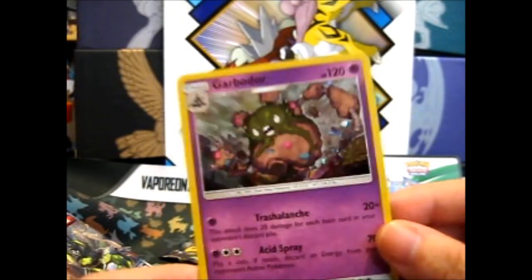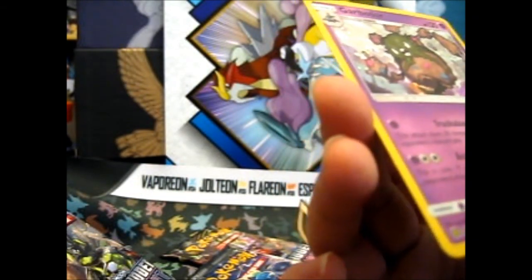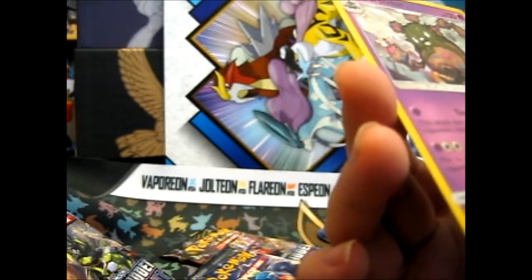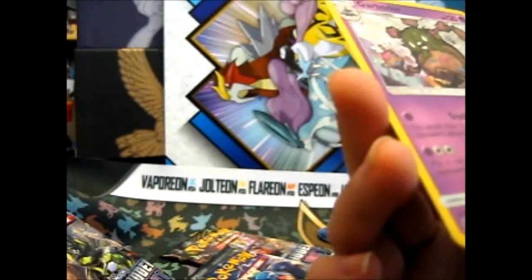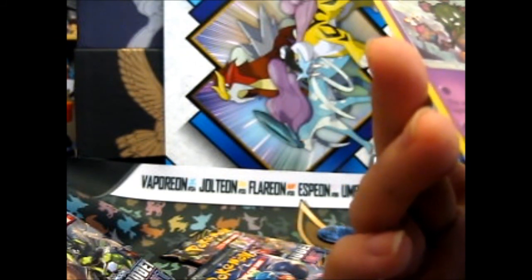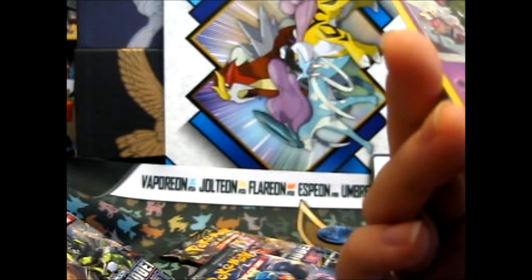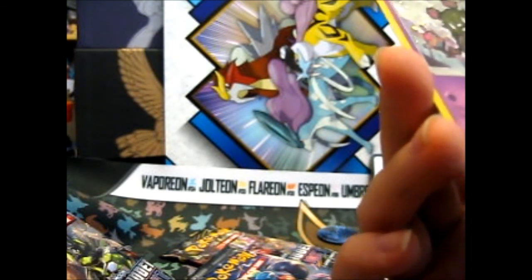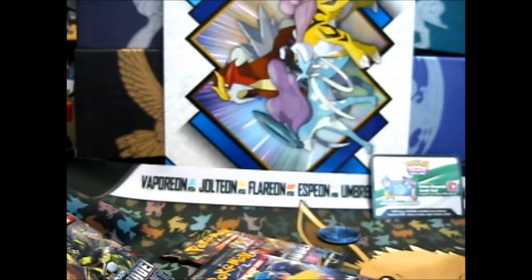Garbodor. What does the flavor text say? 'Beware the poisonous liquid it shoots from its right arm.' Well, that's nice — at least it gives you a warning, right? 'Even if a little of it gets on you, you'll experience the effects of the unidentified toxin.' But it doesn't tell you what effects it gives you — that's ominous, isn't it?